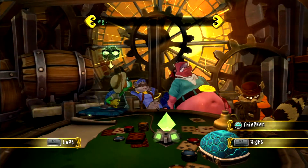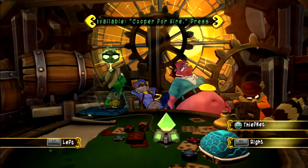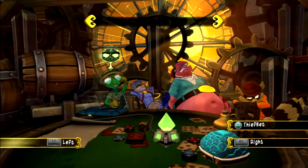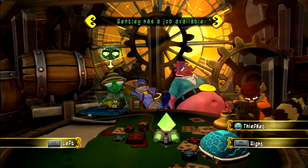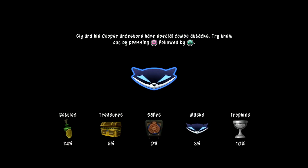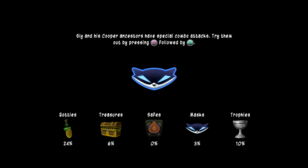Welcome back, my name is Gameboy and today's game we're gonna be playing is called Sly Cooper 4. We're gonna go out as Bentley just because we need to try to solve why these people are showing up in the past and apprehend them, because they're basically destroying the timeline and trying to get all the Cooper canes for some reason.